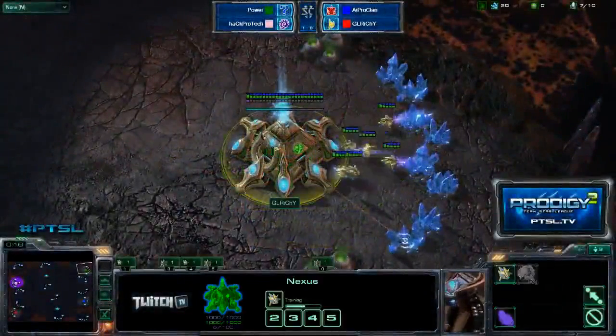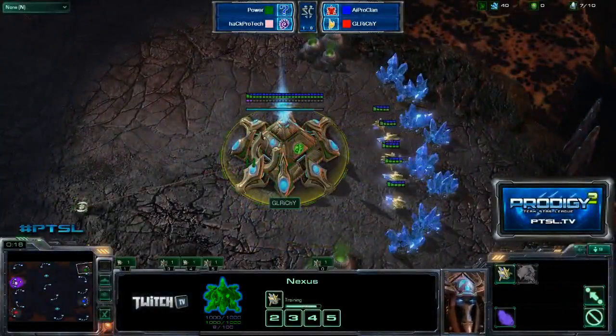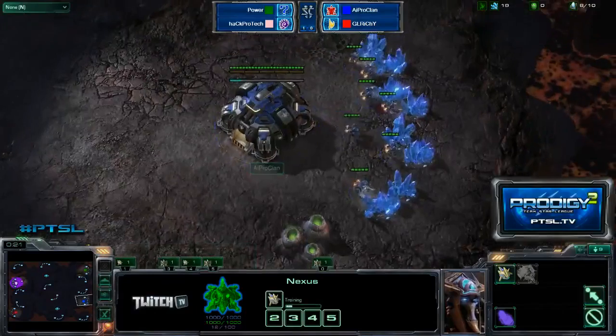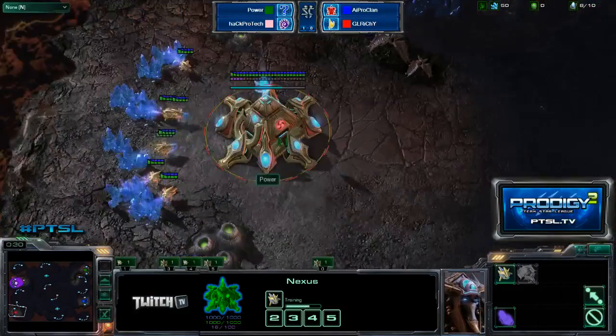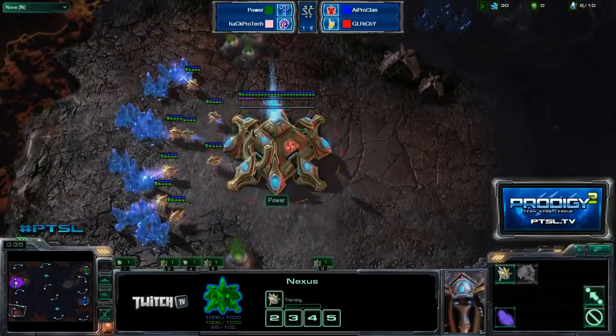On the right we have the green Protoss GL Ritchie and his partner AI ProClan as the blue Terran, representing Team Techno-Vikings. On the left we have the pink Zerg HackProTek and his partner the red Protoss Power, representing Team ProTek.